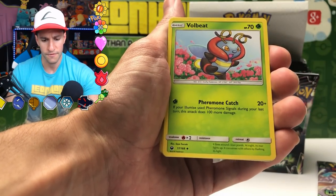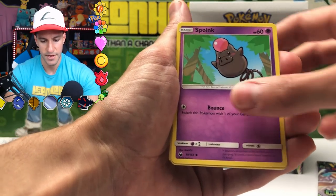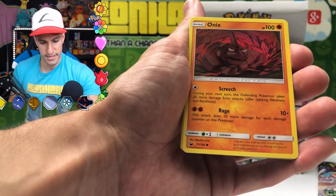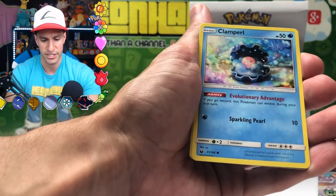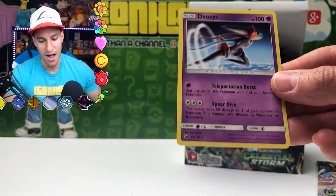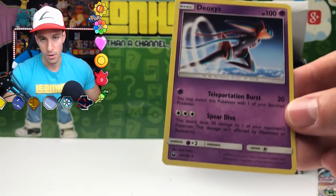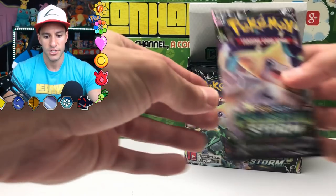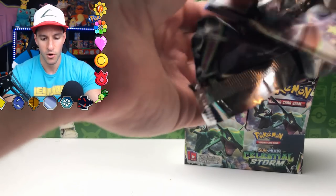Hustle Belt, Volbeat, Combuskin — jumping on some lava there. Spoink, Electrike, Surskit, Onyx. I am really liking these old-style sketchy artworks — they're really nice. Clamparrel, Rare Candy, and Dionys — breaking the sound barrier. Can't really shout out the word 'space' like we did for the Forbidden Light series, which is the previously released Pokemon card set.